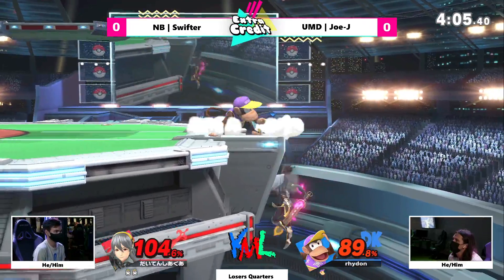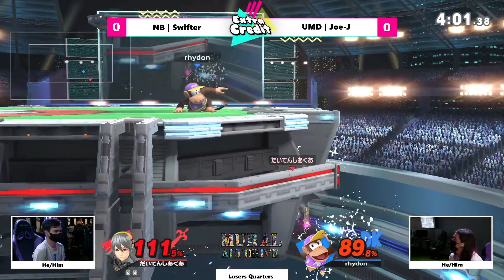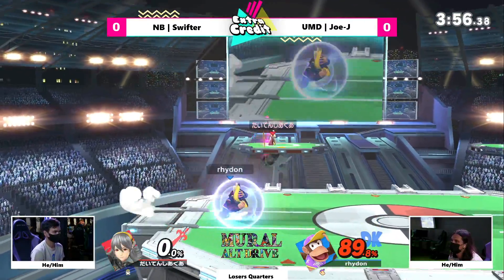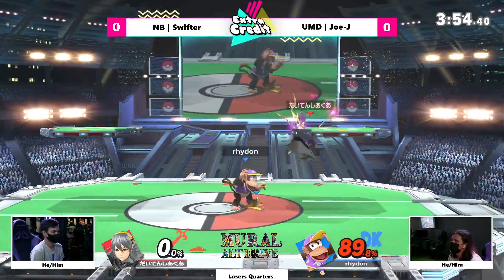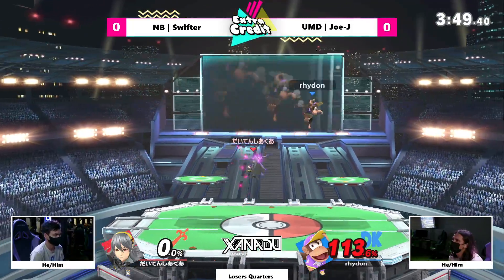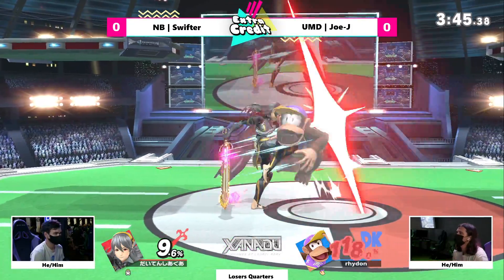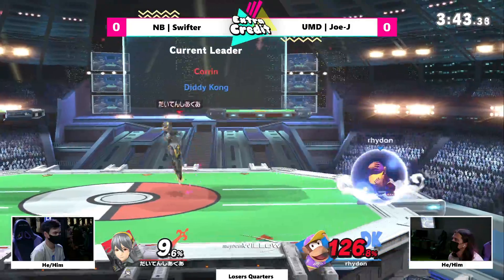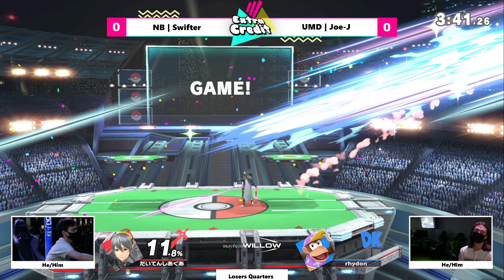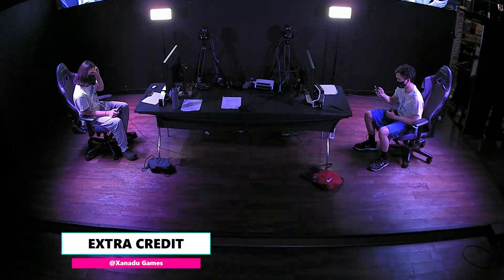JoJ needs to take the stock very shortly — Swifter's being very dominant right now. An unfortunate offstage interaction — I hesitate to call it an SD. You saw JoJ do an interesting little wall jump there. JoJ does take that stock and now we have a last-stock scenario in game one. Swifter has been rolling in quite a few times where opponents have been waiting for it. That back air is so strong. I think I just saw a run-back confirmation — so we are going right back to PS2.